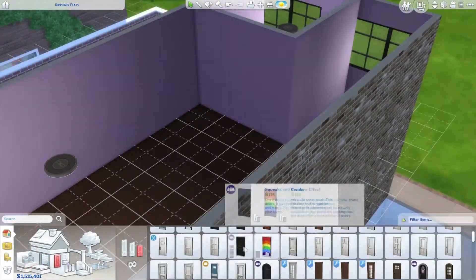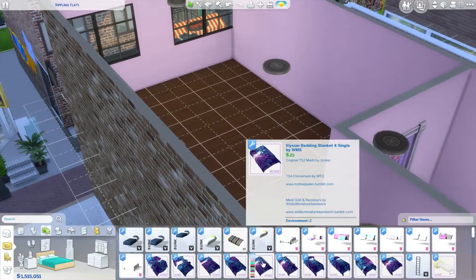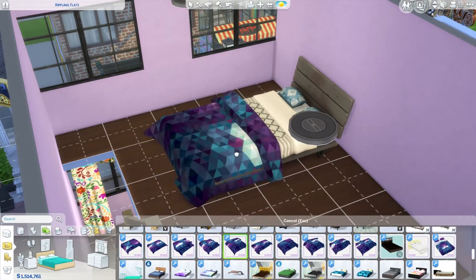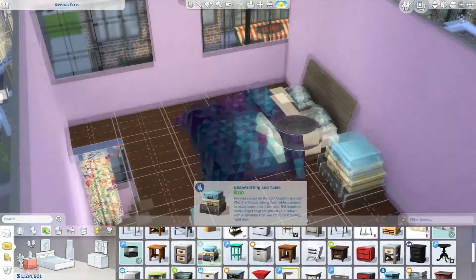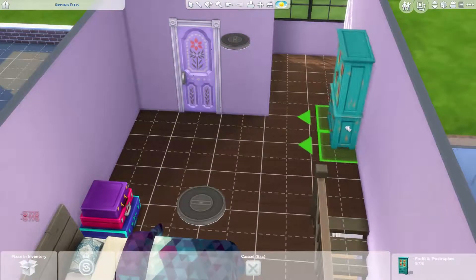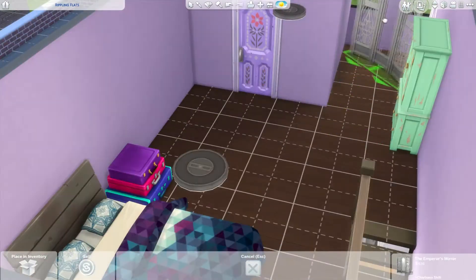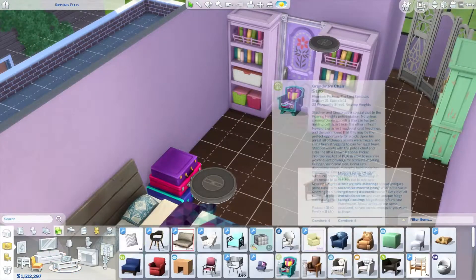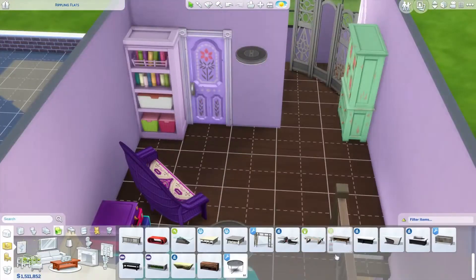The rooms are actually designed after the tattoo parlor I was in when I got my first tattoo. It was a really nice place and I tried to design it a little bit after that. I hope it looks like one — I think it ended up really good. The upstairs area has a bohemian chic look, and I really want to do an apartment with this style as well.